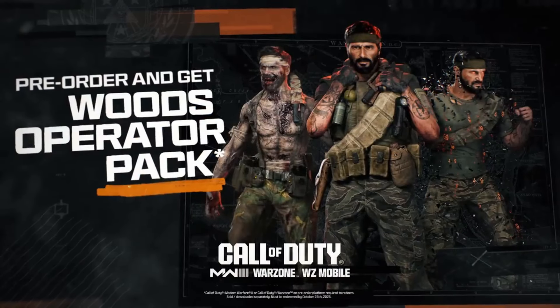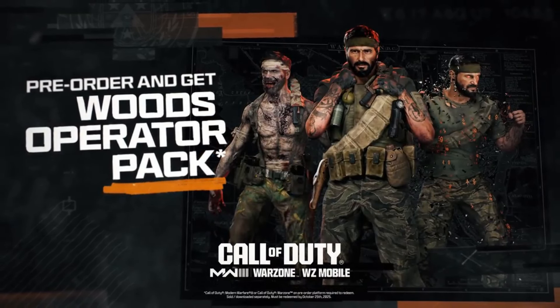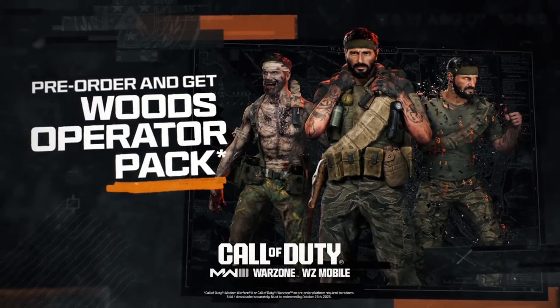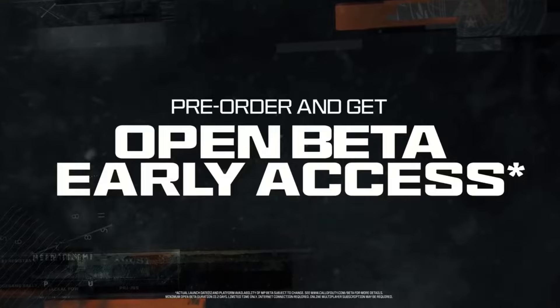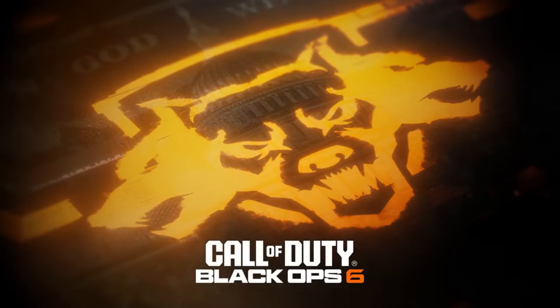Let's look at what extra items the Vault Edition gives you and whether it actually adds up to that extra cost. It's worth noting that the standard game on any platform, if you pre-order, comes with early access to the beta and the Woods Operator Pack — so those you don't have to worry about. Whether you get the Vault Edition or the standard, you get those anyway. However, the Vault Edition does give you a number of bonuses on top of this.